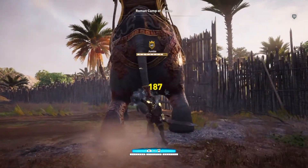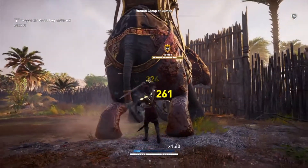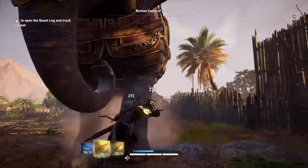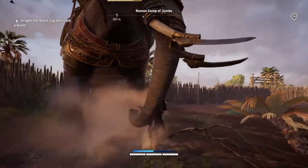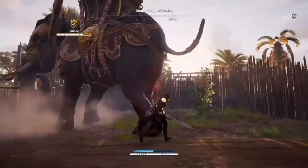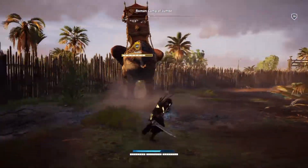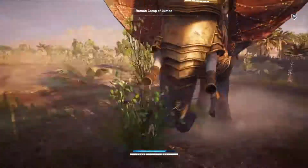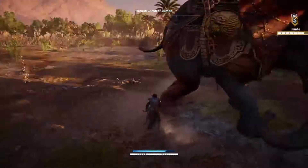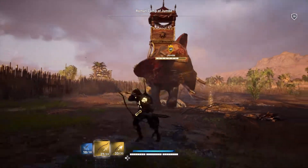If you stay close you can do a lot of damage hitting him from behind and he doesn't get to do those charges. When he does charge, you want to jump to the side that his head is not on. If you dodge towards the side his head is on, you're going to get hit almost every time. If you dodge the other side, you're not going to have any problems — though sometimes it's unavoidable.